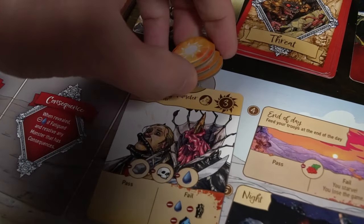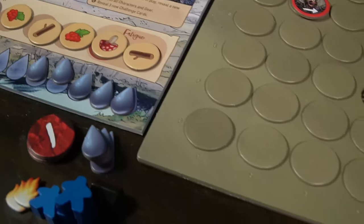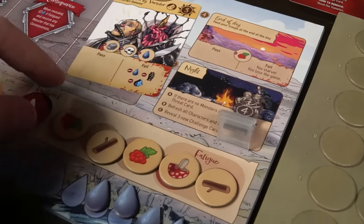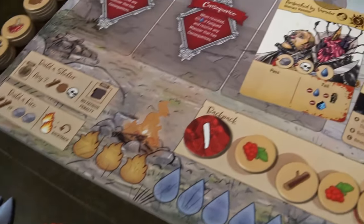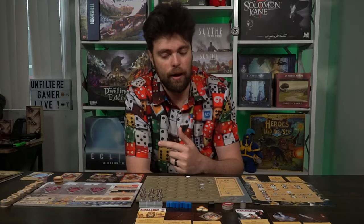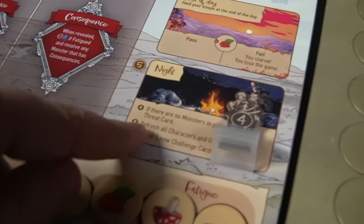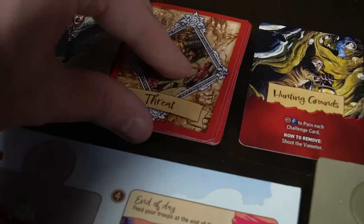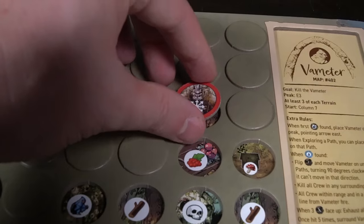In the middle of the challenge card it tells you what you owe, the bottom left shows what you get if you succeed, and the bottom right shows what you get if you fail. You can always choose to fail even if you have the resources. Once you've pushed through all the challenge cards you go to the end of day phase, where you feed yourself. If you don't have food at the end of every round of three challenge cards, you lose the game instantly — always have food.